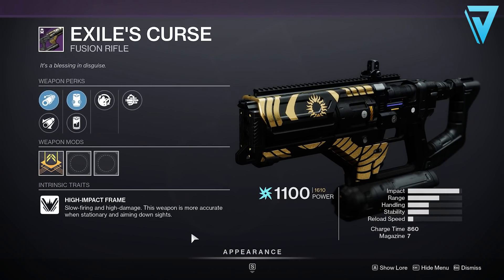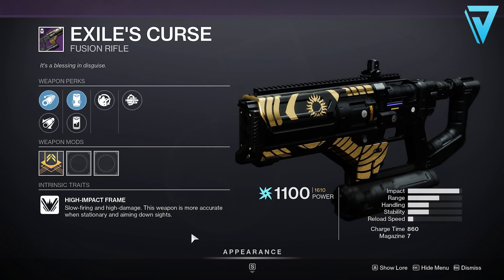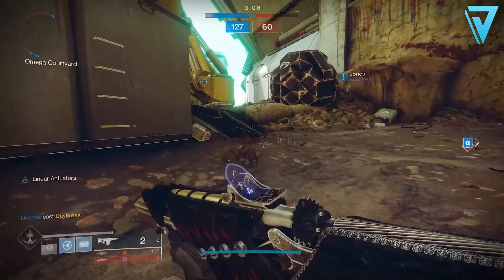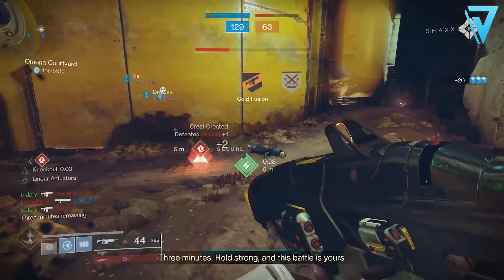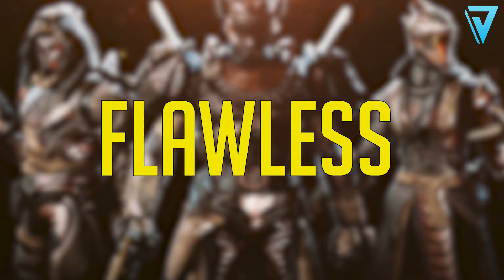If you can achieve seven wins on your trials passage this weekend, you'll get your hands on Exile's Curse — a legendary energy fusion rifle, another weapon on the agenda this weekend, also on a high impact frame. To get your hands on the Exile's Curse you'll need to accumulate seven wins on your trials passage, so if you don't have a good one in the game, get those teams together and give this one a try.